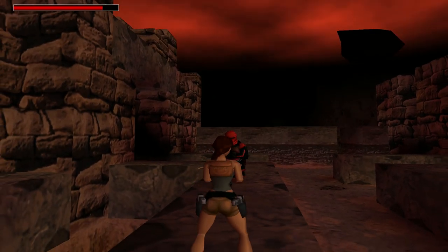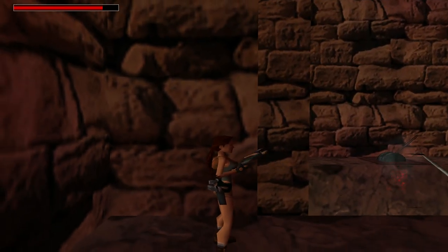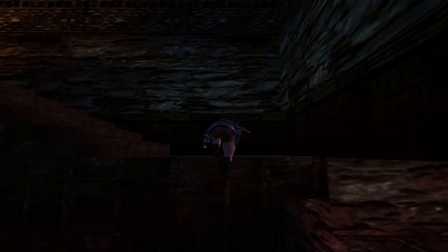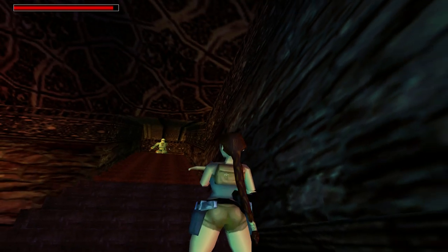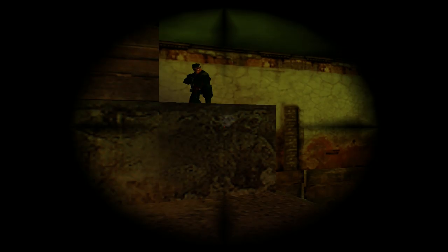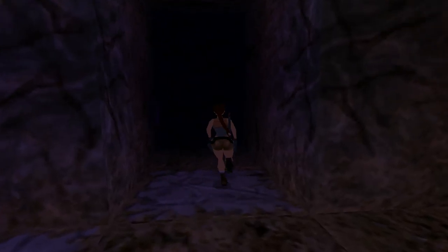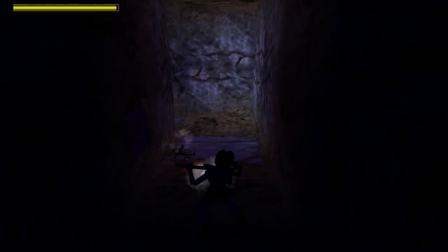If it wasn't for the explosive rounds, I'd hesitate to say the crossbow is an unnecessary addition to Lara's arsenal that doesn't really add much to gameplay. The poison arrows sound interesting on paper, draining enemy health instead of dealing fixed damage, but in reality it takes multiple shots anyway and the poison doesn't affect them the same way it does you. The poison mechanic from Tomb Raider 3 is back and it is worse than before.